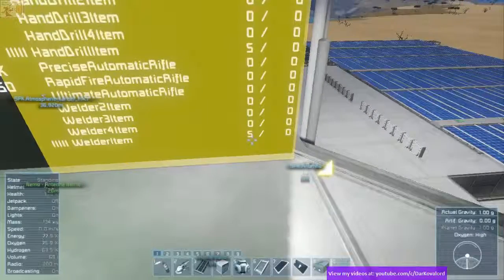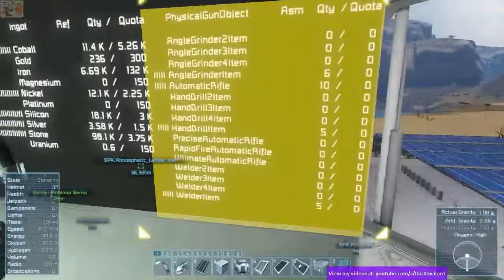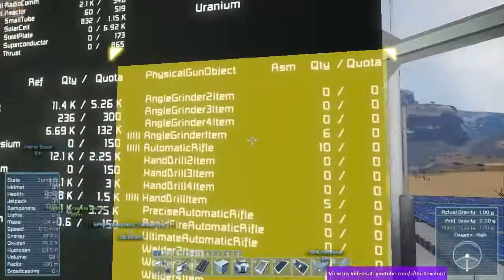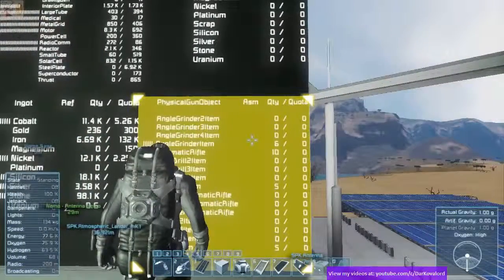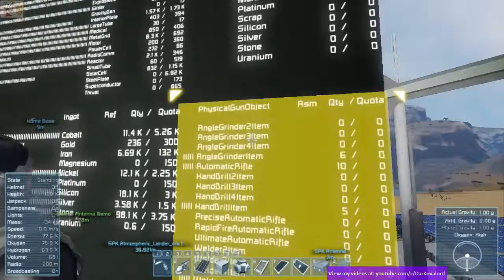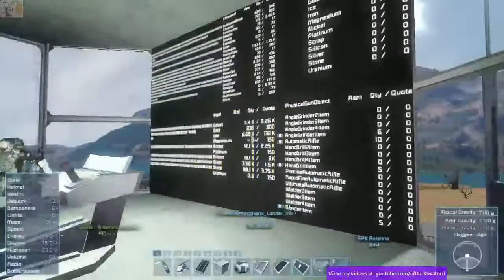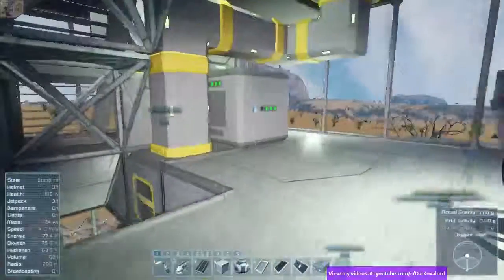This might be how many times I died — look at that four right there at the angle grinder. Actually I see a zero, zero, six, ten. Oh, you're looking at the quantity — I'm looking at the name. That's the grinder level; advanced grinders would be item three, four and so on — the tier. But we don't have anything at different tiers because they're all at basic level. Okay, I get it now. That's not how many times you died.